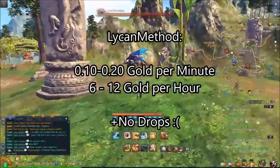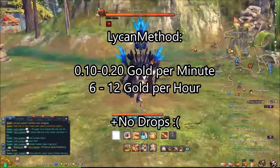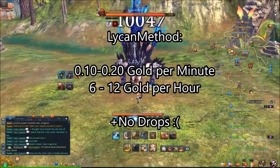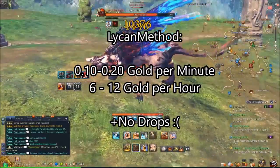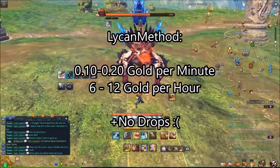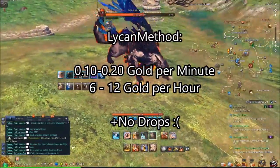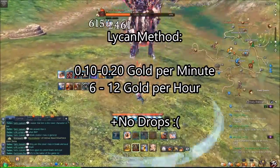The final boss I'm going to talk about today is Lycan the Mighty. Lycan the Mighty has no requisites to spawn — it's just chilling here and you can just run up and kill it. It's only going to make you 0.1 to 0.2 gold per minute, for a total of 6 to 12 gold per hour. Nothing too crazy, but its ease to spawn and ease of difficulty is a great boon. Once again, you just switch channels after killing it once.